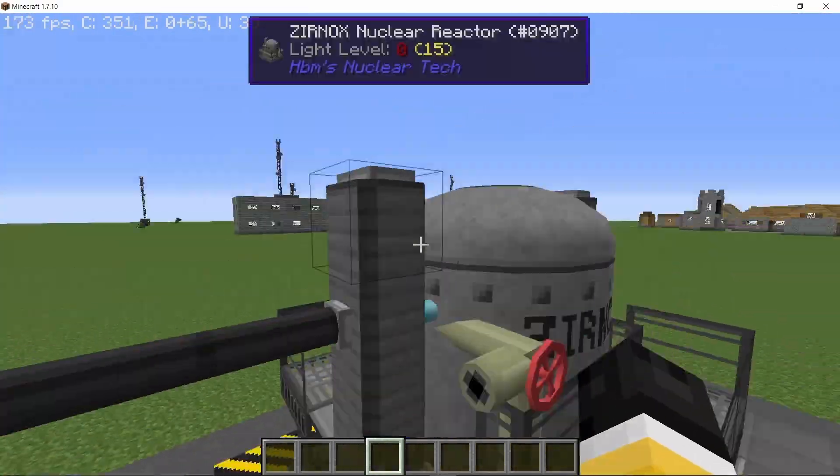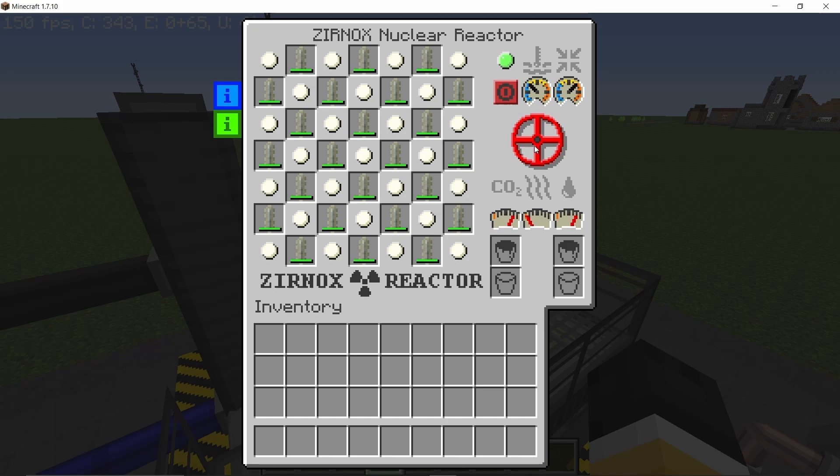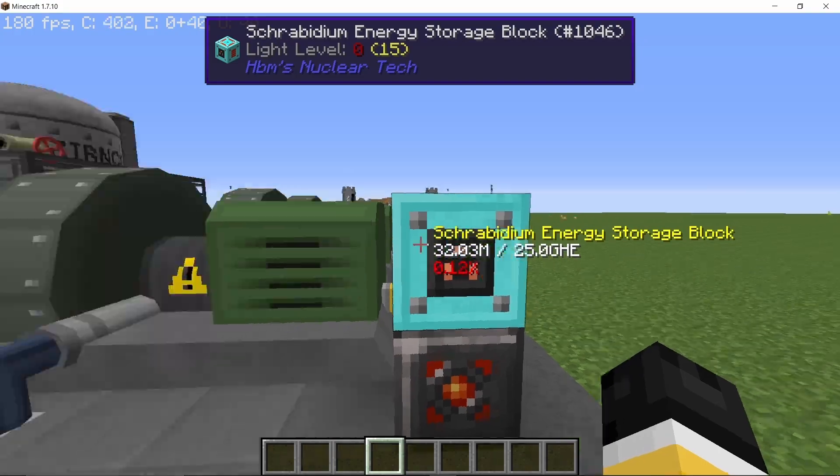That's how you can maximize the amount of power you're producing, but do remember that if you have very little CO2 the reactor can get very hot and explode. Make sure you don't vent all the CO2. The perfect level for natural uranium is around 14,000 millibuckets, which gives us around 190,000 HU per second.